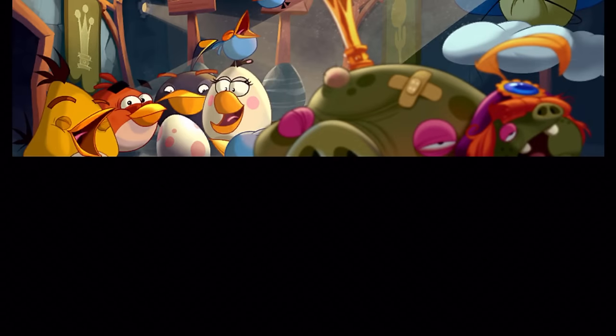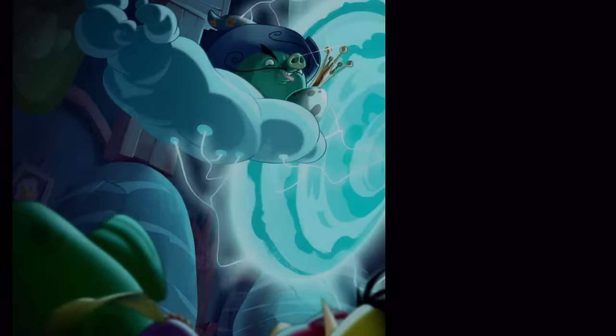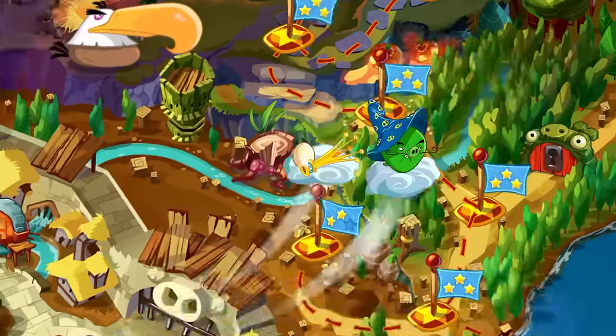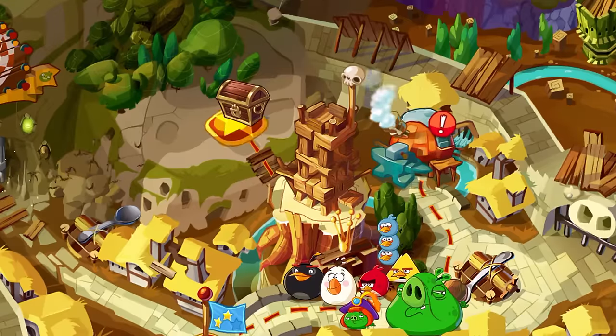Well, not just yet. Whispig decides to go rogue and steals the fifth egg from King Pig's crown, leaving the flock and other pigs at a major loss. Whispig then retreats to the top of Hoghead Mountain, giving himself a giant shield around his castle. One egg still remains.